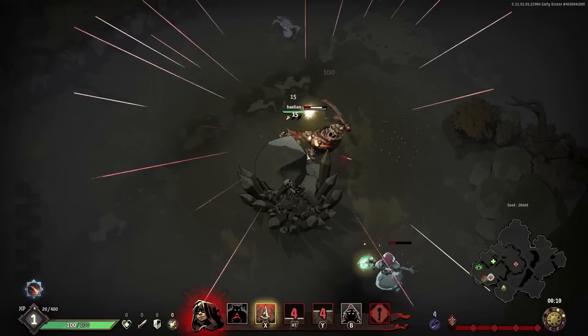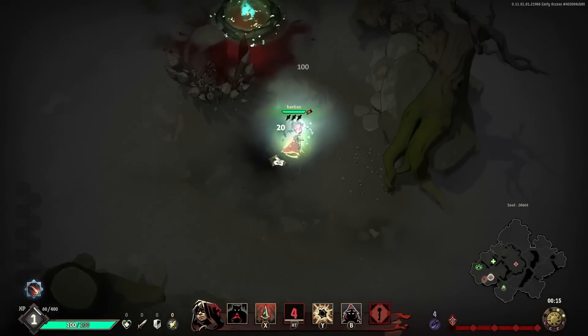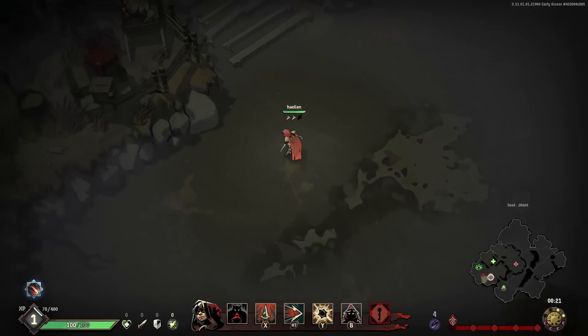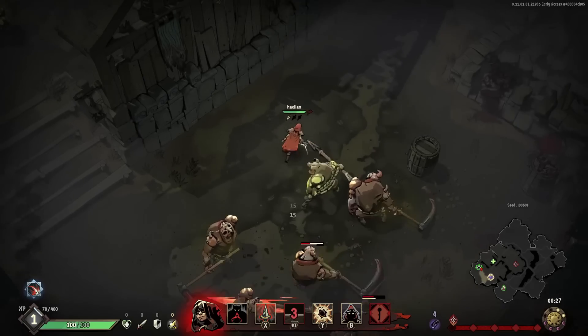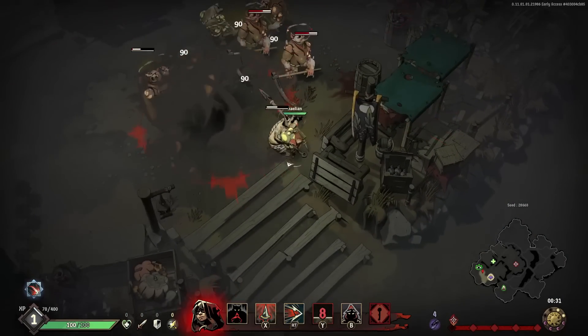We're going to use our different cooldowns. We have a combo point system where we build up combo points by using our basic attack, and then our finisher is that dashing strike move. The combo points are those little daggers you can see below our health bar.